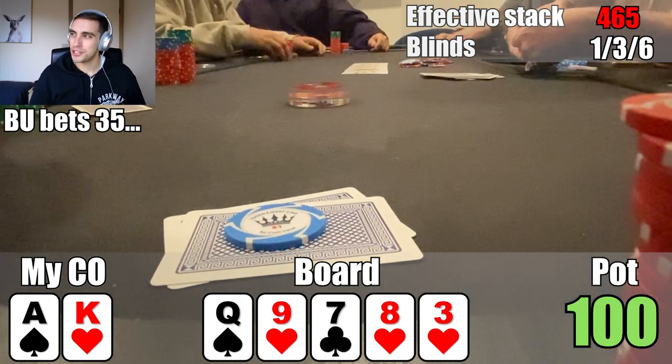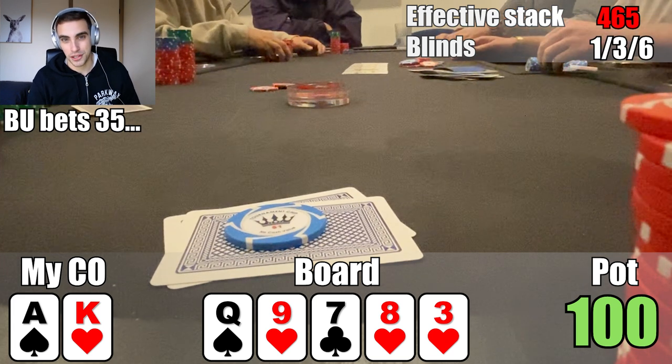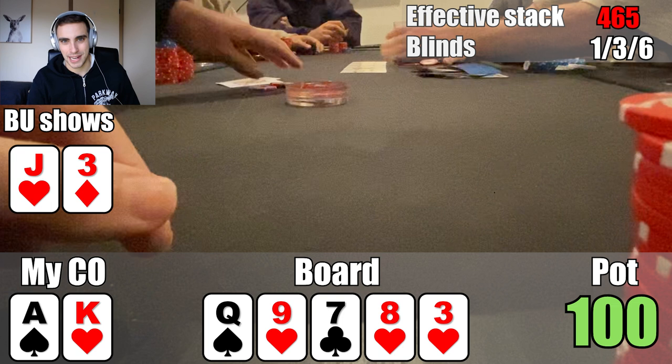My logic for calling on the turn was they could be using a super wide bluffing range, and I still think that might be true on this river. Considering they only bet just over a third of the pot, we're getting a great price to bluff catch. However, there are some ace-blocker bluffs I still lose to, so I decide to fold the Ace high. The opponent shows Jack 3 offsuit — so they were bluffing with a hand stronger than my Ace high. Super glad I made the fold in this instance.